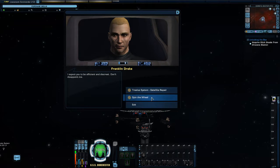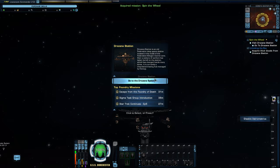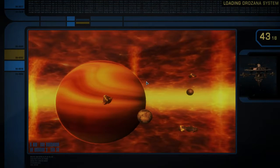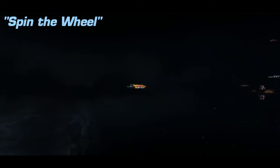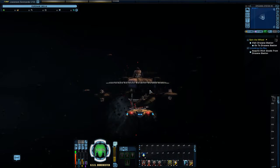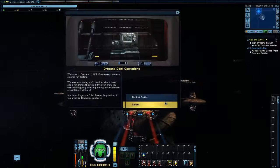So let's accept our mission. I have already set course — we're going to Drazana Station. So let's enter the system, kick in full impulse, and dock.